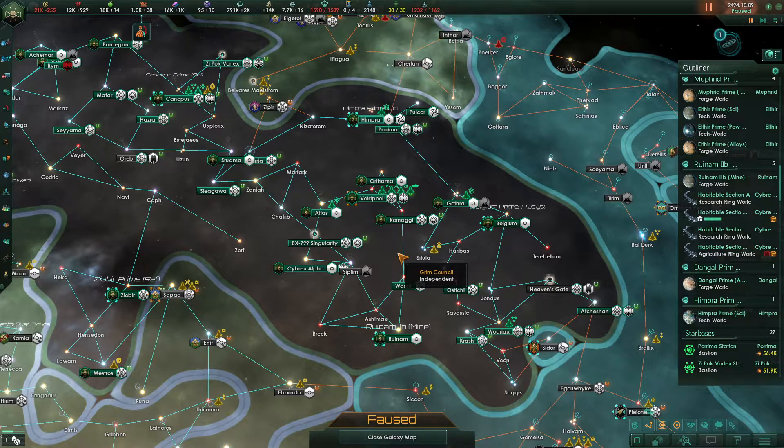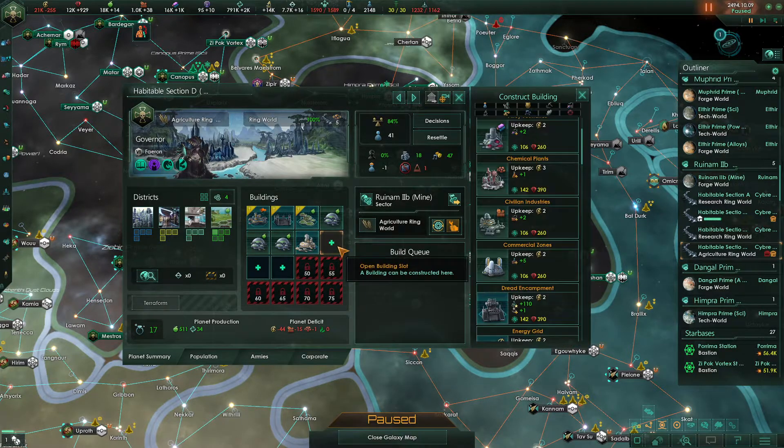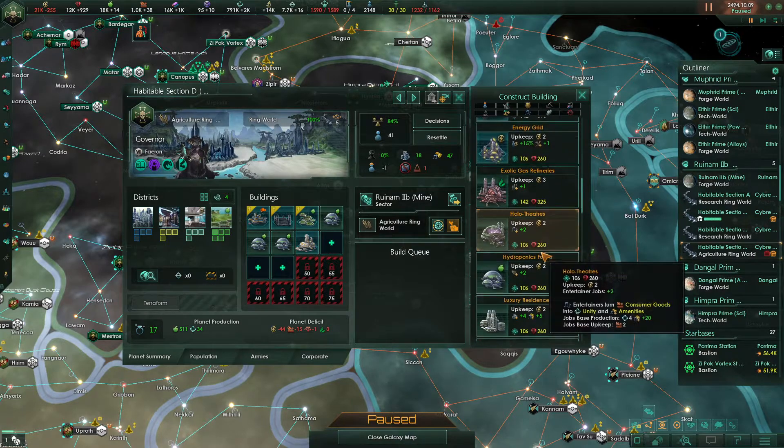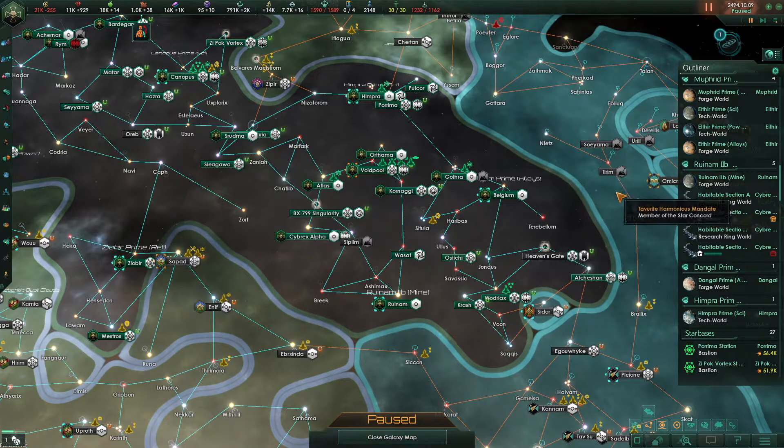Welcome back to Stellaris, where we just essentially forcibly moved all of our robots over to this agricultural world. I'm sure they'll be okay with that. I'm going to spam out a few hydroponics farms here. We're also going to upgrade to the planetary capital. That should keep them under control. And if they do begin rampaging, hopefully they'll only be at the one location.